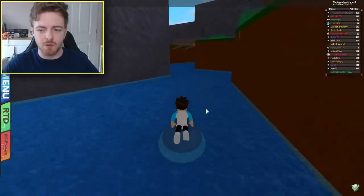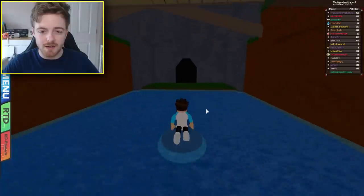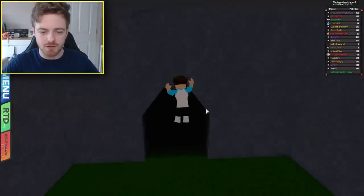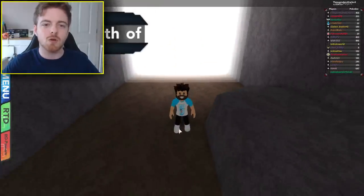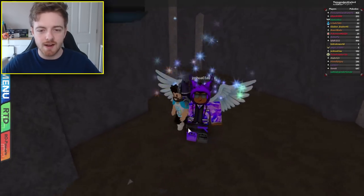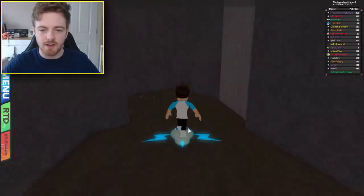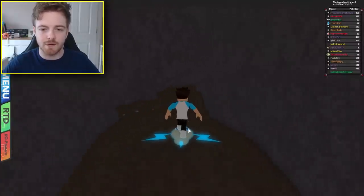As most of you guys know, there's actually a cave right here and we're going to go inside. This is the cave that we need to go to. This is called the Path of Truth. And here's Joshua — hey, how you doing sir? And what we're going to do is continue on through this cave.